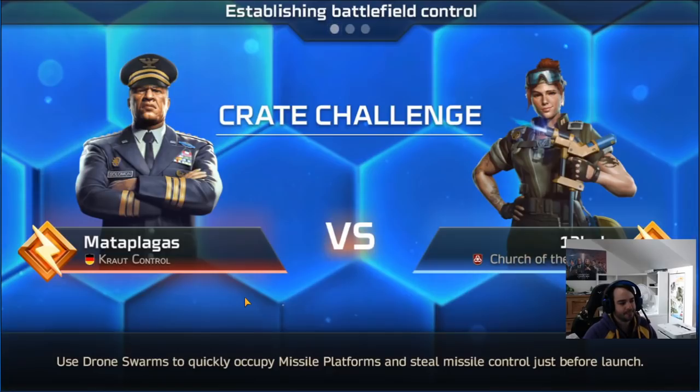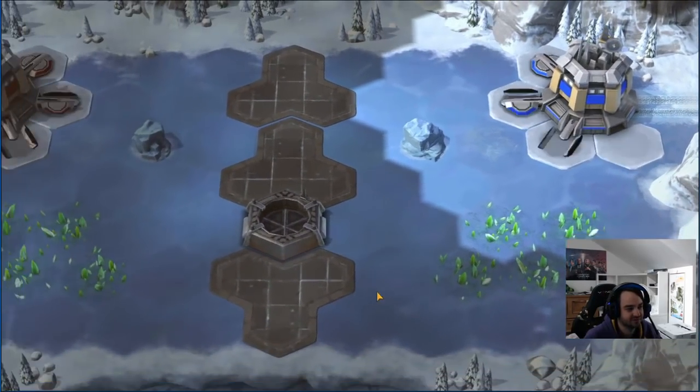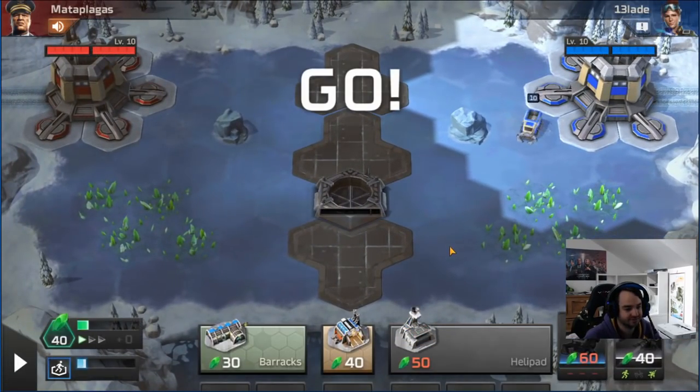Establishing battlefield control. Mata Plagas from Crunch Control - are we worried about this guy also Orca rushing us? I honestly feel like I'm not that worried about it. I think I'm okay with an Orca rush here, so we're going to go harvester first again.